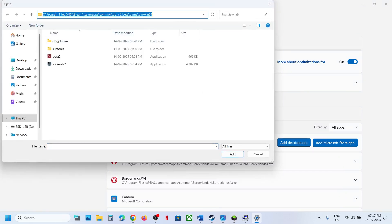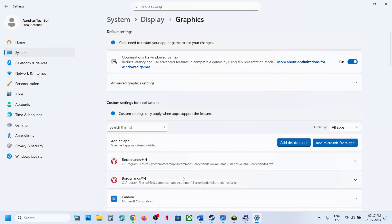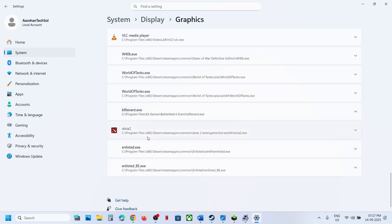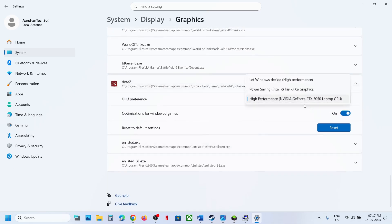Click 'Add desktop app' and go to the game installation folder. Select the game exe file and click Add. Once the game is added to the list, find it, click on it, and select 'High performance' to choose your dedicated graphics card.